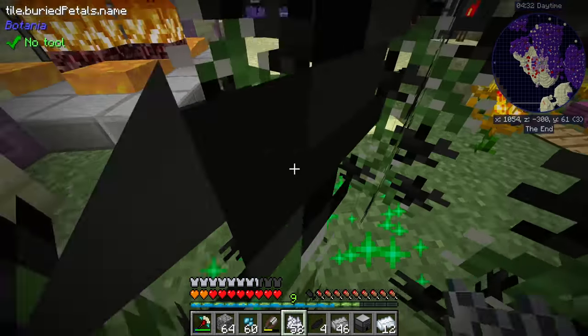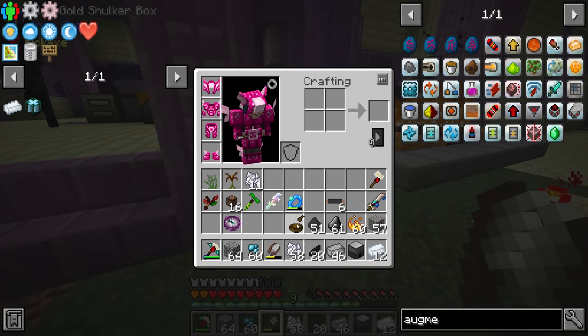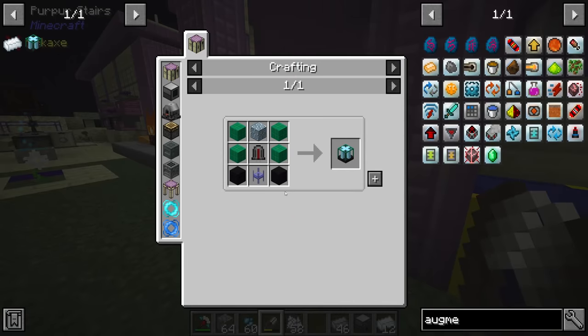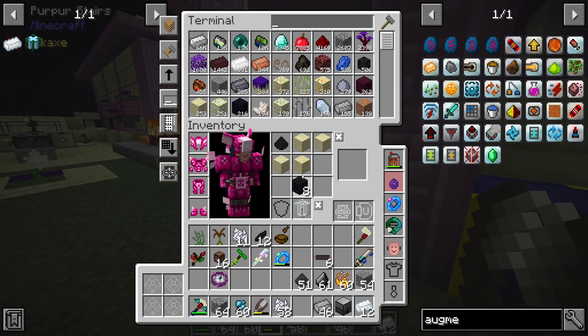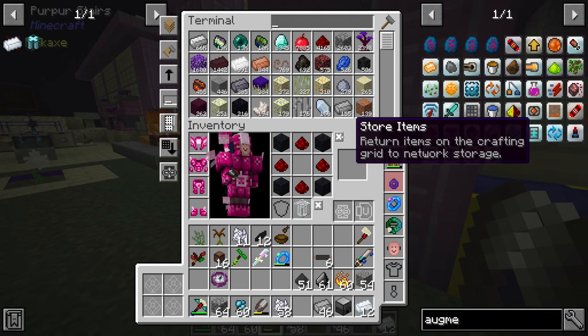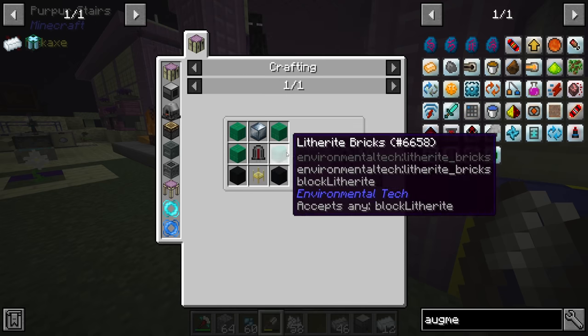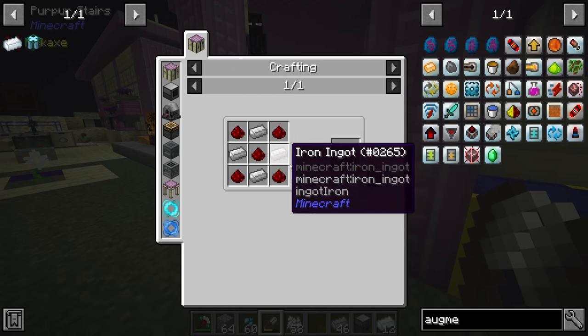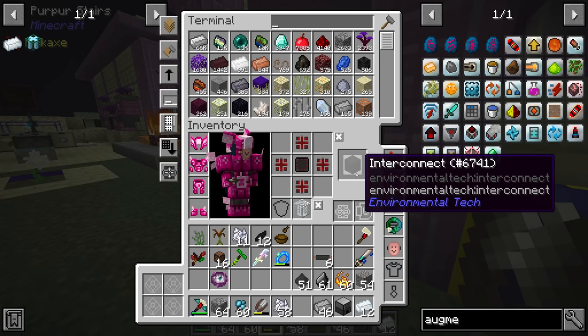We just need bone meal and shears, and we should have as much black dye as we need. Let's craft that with the pestle and mortar. Can I make black concrete powder using floral black powder? I can — eight is more than enough. That's basically everything apart from the blocks of iron to make the modified component. The connector requires just more iron and redstone, and that should be everything to make two blocks of interconnect.